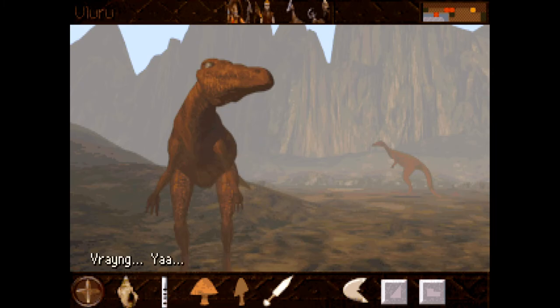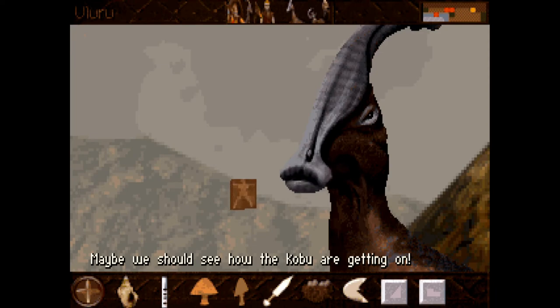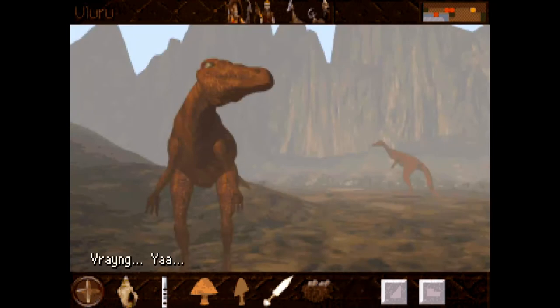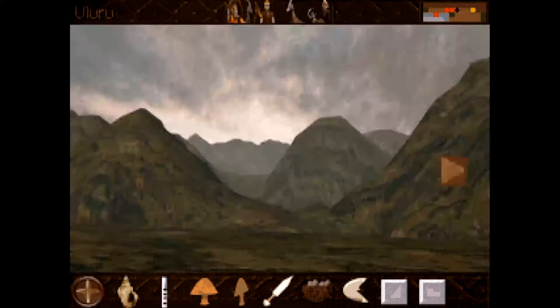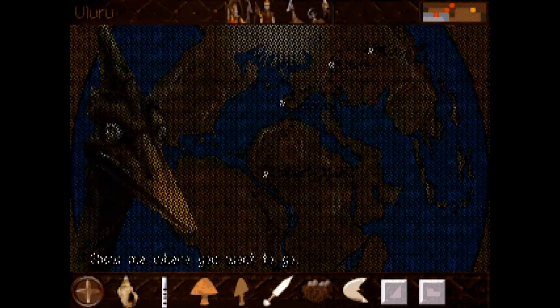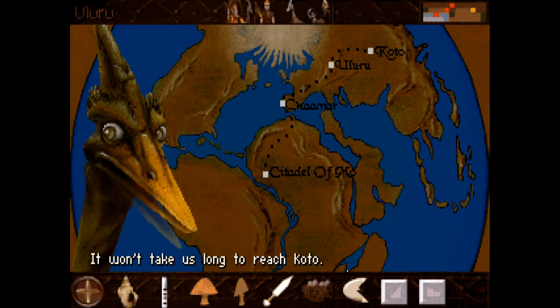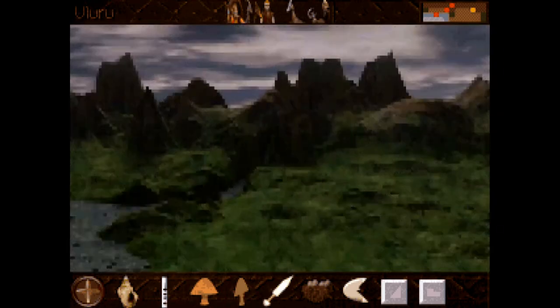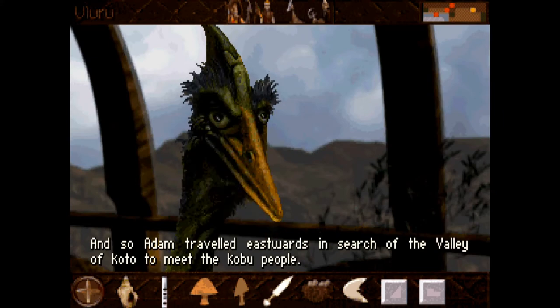Would you like some eggs? He doesn't want them. I'm going to assume they don't want mushrooms either. Maybe we should see how the Kobu are getting on. Do you want a moonstone? No. Maybe okay — we'll go see the Kobu again. Let's see if they want a mushroom now. Oh okay — it won't take us long to reach Koto. Adam traveled eastwards in search of the valley of Koto to meet the Kobu people.